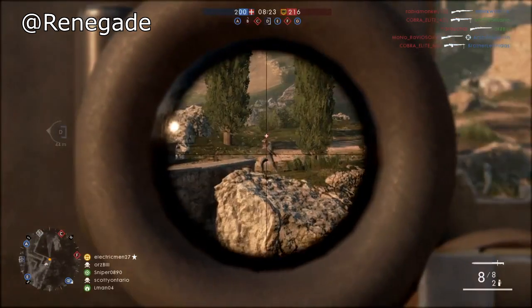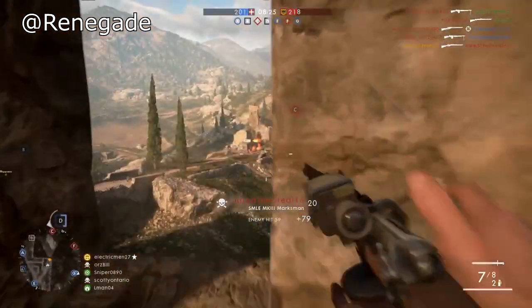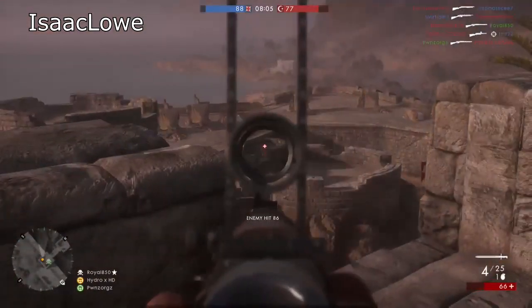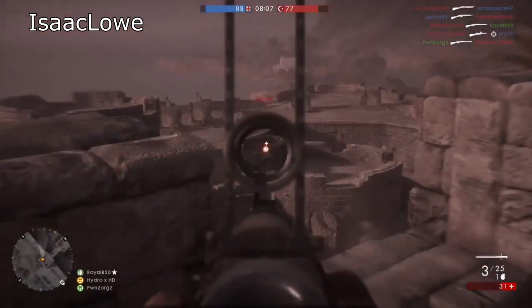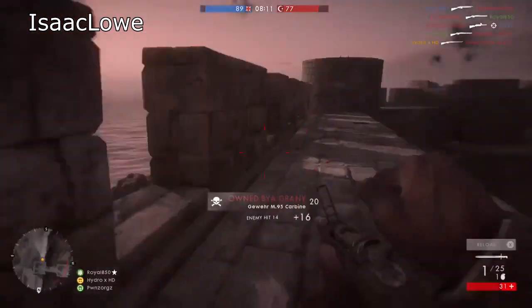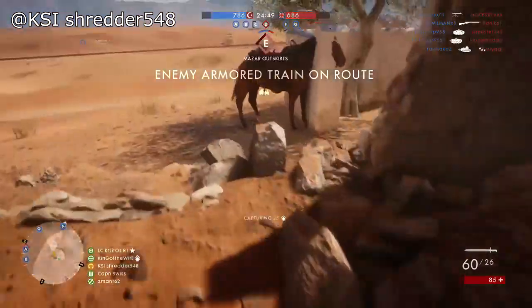Next up, we have some more sniper action by Isaac Lowe, also sniping in a castle. Only in Battlefield 1 can you do some castle sniping, but he's going to have a different scope and it's not going to turn out as well as the last clip, so he's not going to use it off the top rope like a ninja.